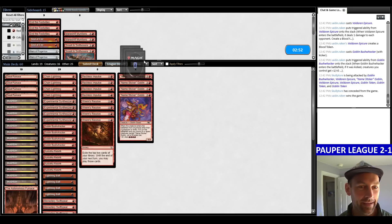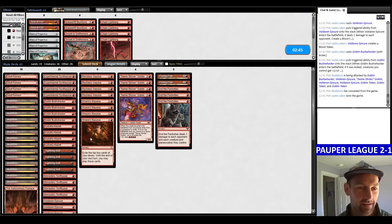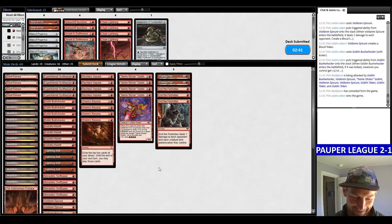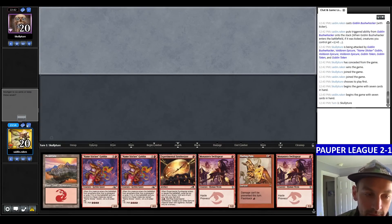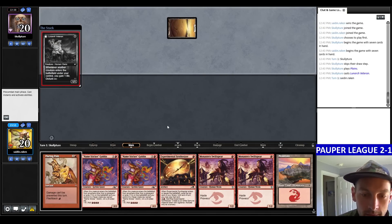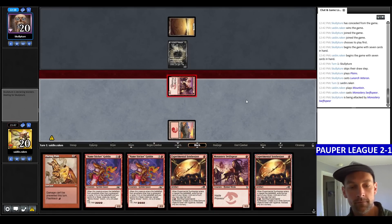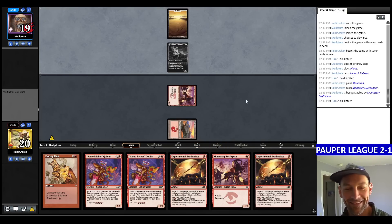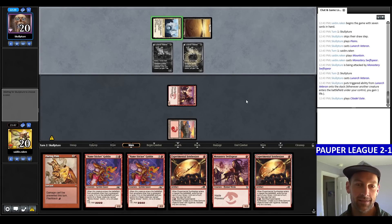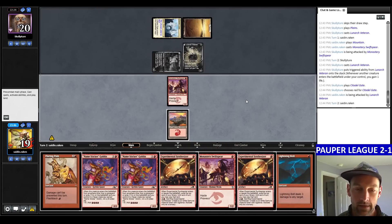I think we just want the Flaring Pain and the Festivities, cutting the Chain Lightnings and the Implement. Math is for blockers! Keep this one — we have the Flaring Pain in hand this time, which is a lot better than having it in the deck to get exiled. They play a Lunarch Veteran. Going land, Swift Spear, attack. If we can get to that third land — I'm taking a lot of risks keeping one-landers. They play Lunarch Veteran and attack. We did not find a land.